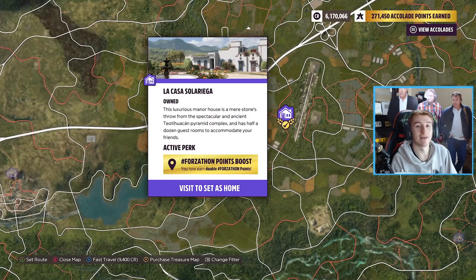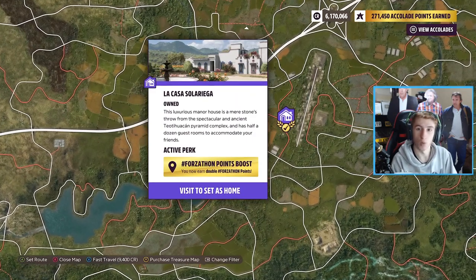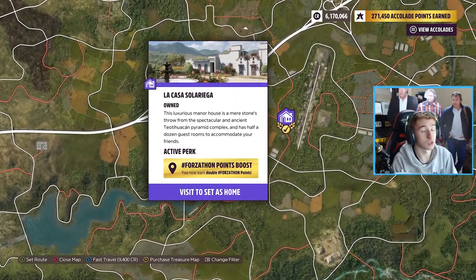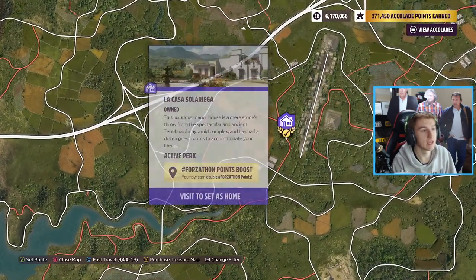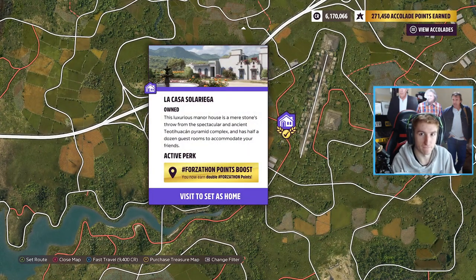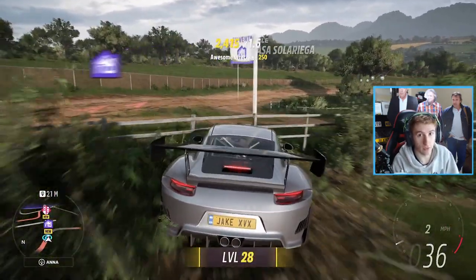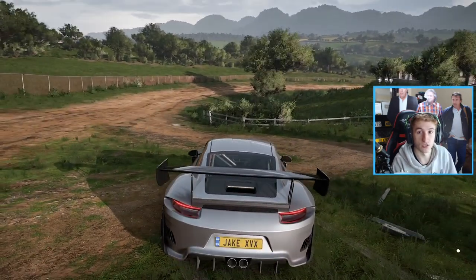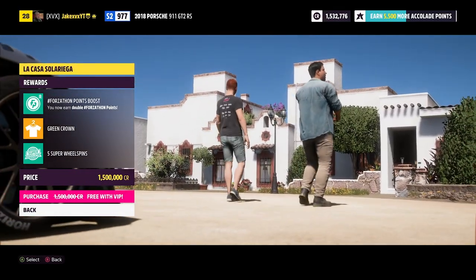Next up we have La Casa Solarega. This house costs 1.5 million credits, or it's free if you have the VIP pass. If not, you have to buy it for 1.5 million. It comes with the perk of having a double Forzathon points boost, so you'll earn double Forzathon points from then on. You also get given a green crown and five super wheel spins when you purchase this house.